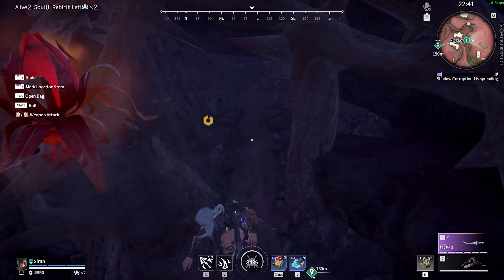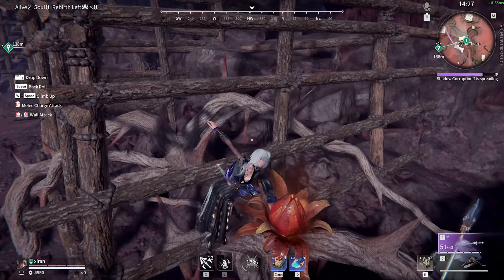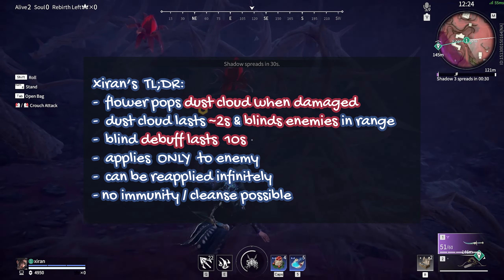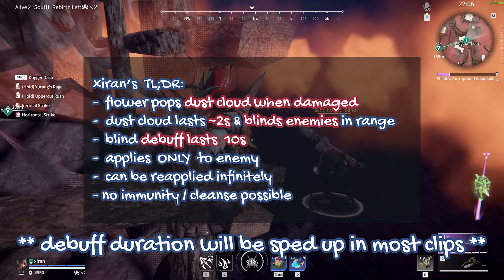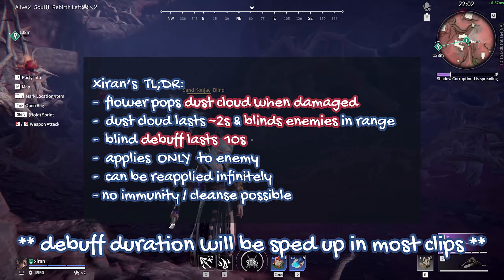Hi fam, Shidan here. Because we hit 200 subs, I'm releasing this video early. Do these flowers look familiar? They're in the new map. This particular cluster is southeast of Bloom Castle. You'll find a DLDR on your screen if you're pressed for time, so pause and read if you'd like. I'll be going into character-specific use case scenarios in this video. You're free to check out the chapters for that.